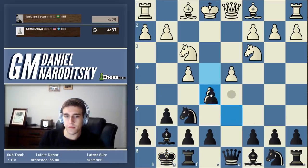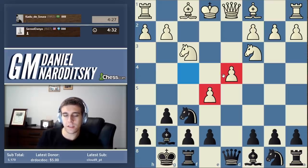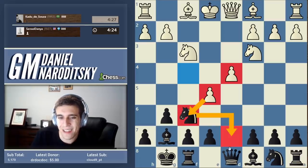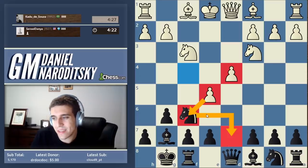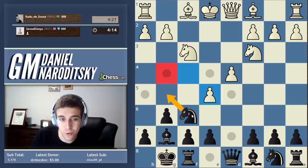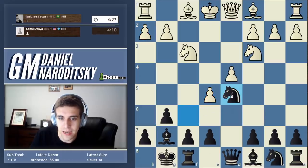He plays the annoying move. We're going to take the pawn. Our fundamental strategy is to somehow undermine this pawn chain, but first our knight is hanging. Where should we put it so it remains active? Knight d7 is a little passive. Knight h5 — knights on the rim are grim. Knight e8 is passive. Knight g4 allows him to chase it to the rim with h3. Knight d5 is the move.